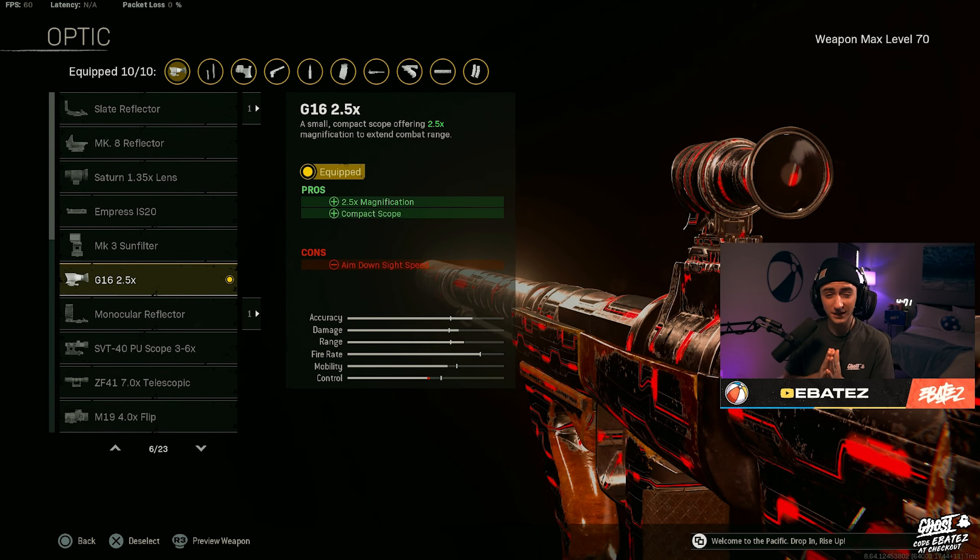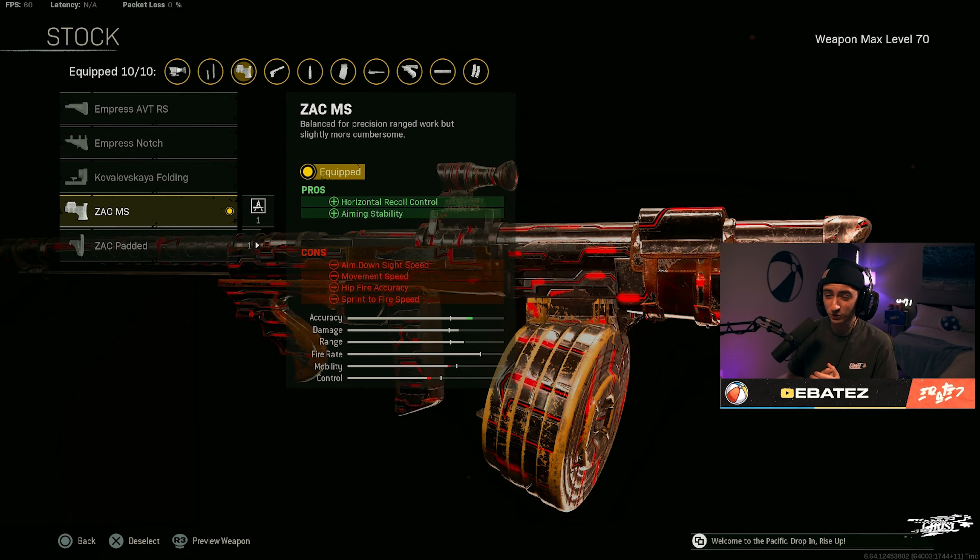Moving on to the optic, I messed with a couple of things here. I'm using the G16 2.5x with the dot scope. I was trying out the 3-6x — it felt good — but I preferred the G16 better. Now for the stock we're throwing on the ZAC MS, which is great for that horizontal recoil and aiming stability.